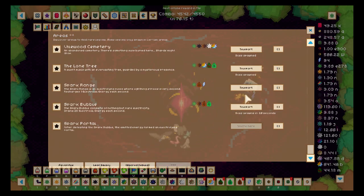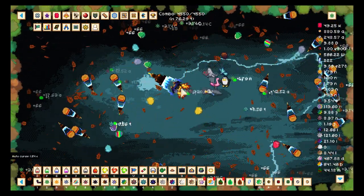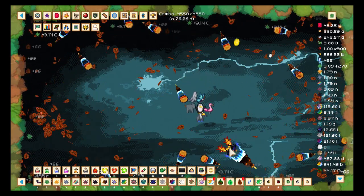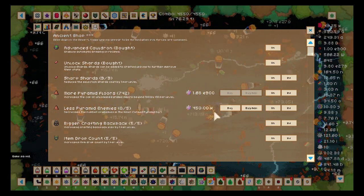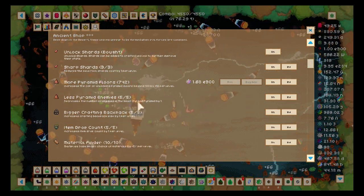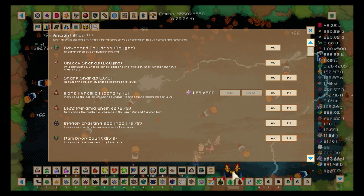I don't know if that's the answer — I can look it up — but I do have to make those leaves. So next episode will be about fusion and transformation, and we'll make better leaves. Regarding less pyramid enemies — I was talking about that — it's in the ancient shop. I'm trying to find anything else that I can buy that's new.